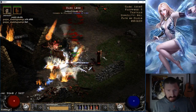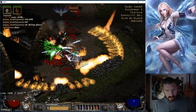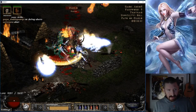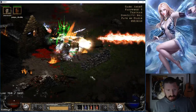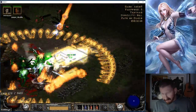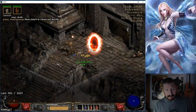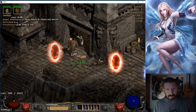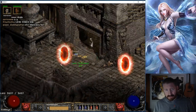This guy guessed the password - Echo Bar. He's playing a sorceress. My character can take quite a bit of damage, but the output is the problem here. This damn build sucks.